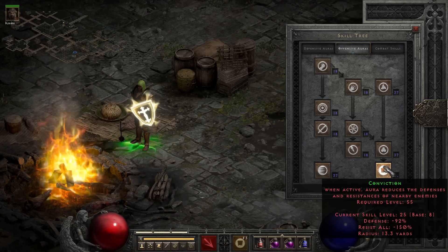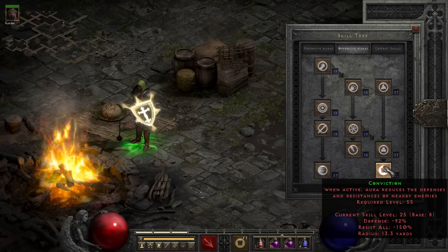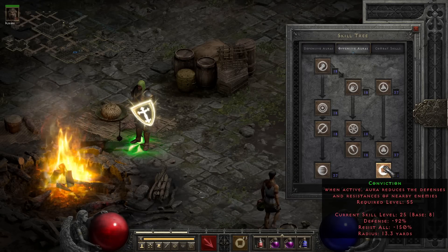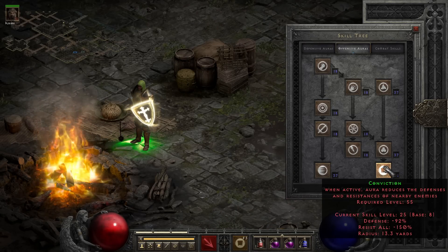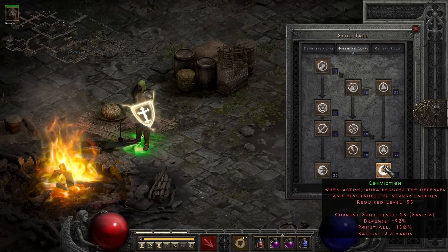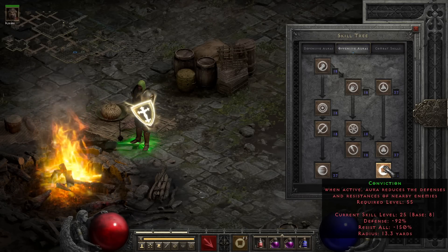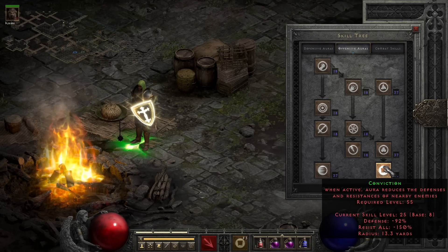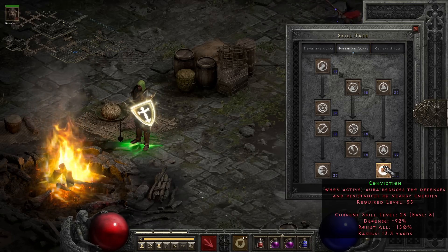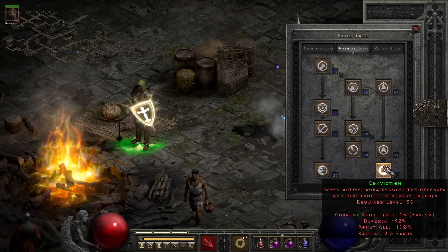Starting with its most popular use, minus resistances, it is one of only two ways to break elemental immunities in the game. The other one is the curse Lower Resist. Just like with Salvation and boosting resists though, Conviction only affects lightning, fire, and cold resists, and against immunities it works at one-fifth the normal efficiency. So even with its maximum level, it can only reduce immune creature resists by 30% by itself, since it tops out at 150. And this effect is applied at the same time as Lower Resist's effect in regards to damage checks, so even if one skill would break the immunity, they are both penalized this way.